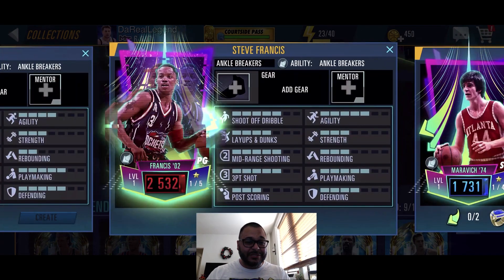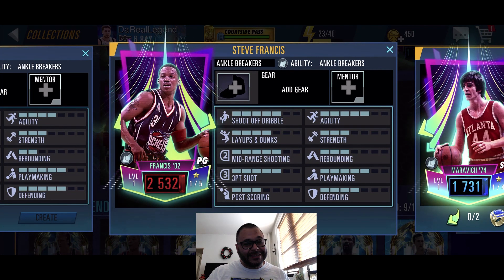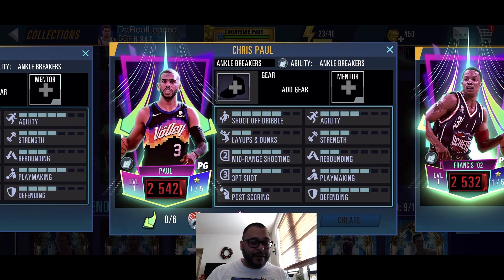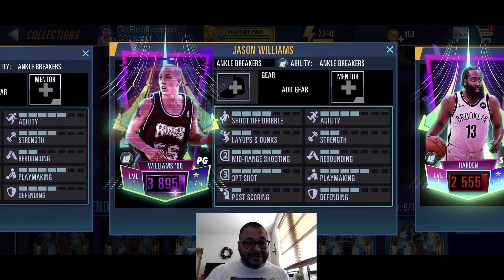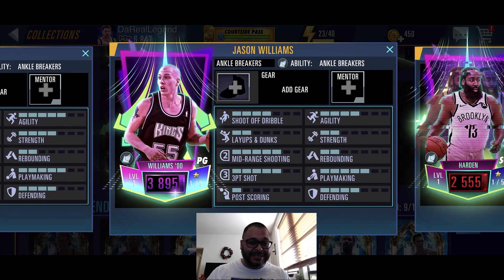We got a Ruby Steve Francis — I was hoping for this player to be added. Stevie Franchise was for sure the ankle breaker. There's also a craftable Ruby Chris Paul and a Ruby James Harden, plus an Amethyst Jason Williams. That's right, White Chocolate has been added to the game — one of the new players introduced.